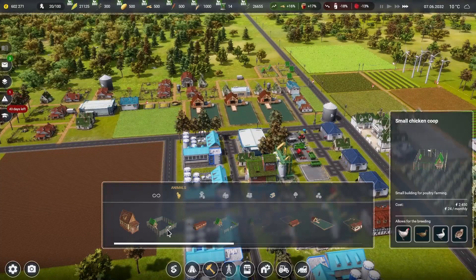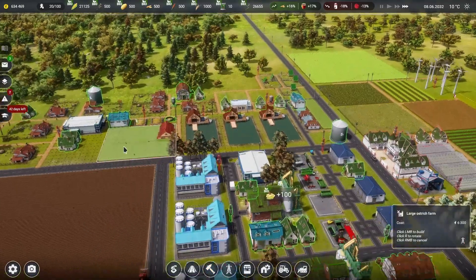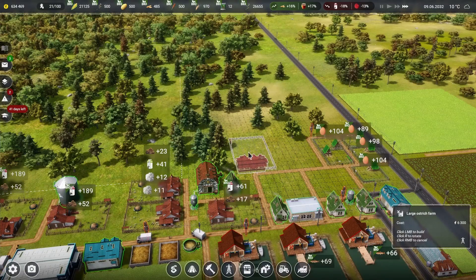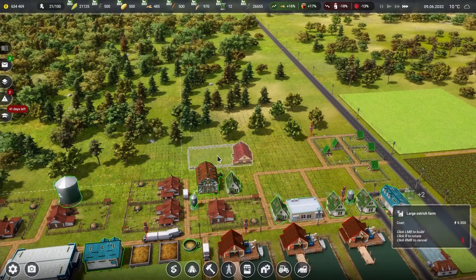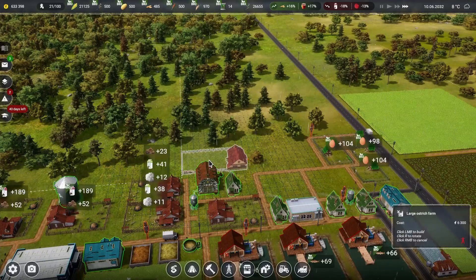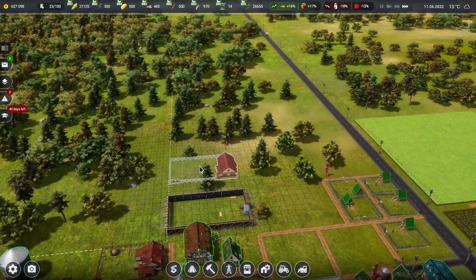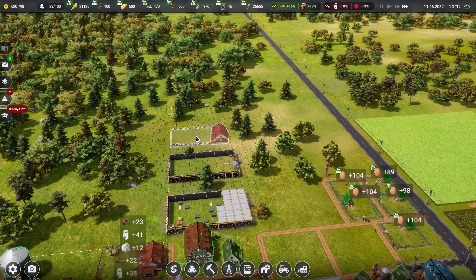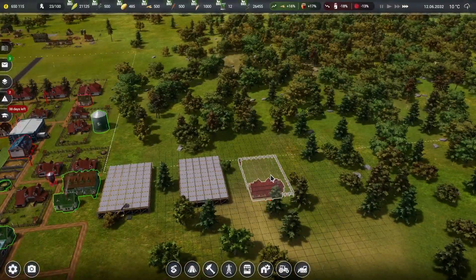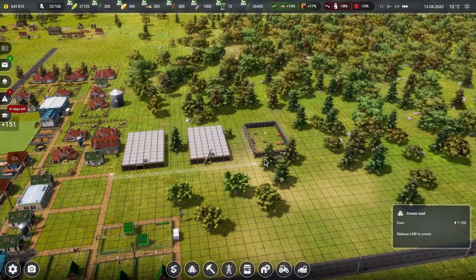We have ostriches available — there's a large ostrich farm option and I think that's what we're going to throw down somewhere over here. I might have to get the roads readjusted. I'm going to put it right behind the barn we have over here, in that area we bought a few episodes ago since we haven't really done much with it.